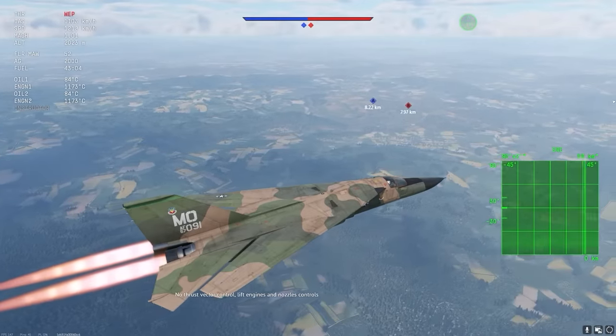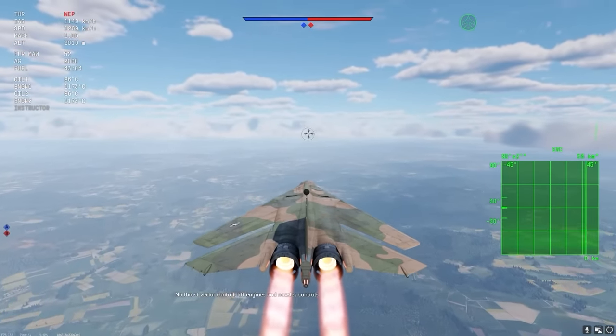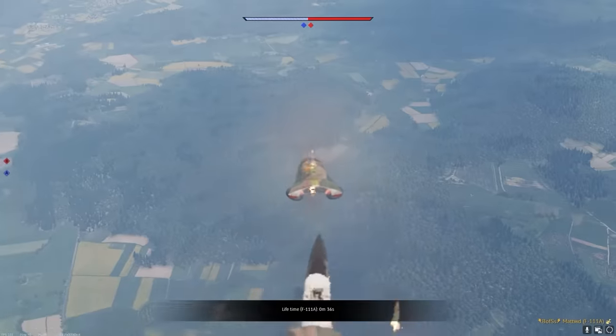The Aardvark has a completely unique ejection mechanic, where instead of ejecting the pilot and his chair, it ejects the entire cockpit.